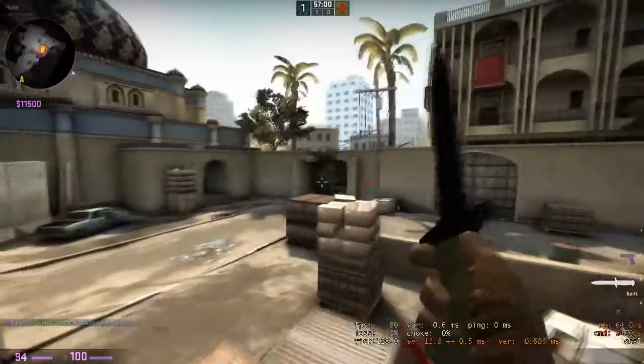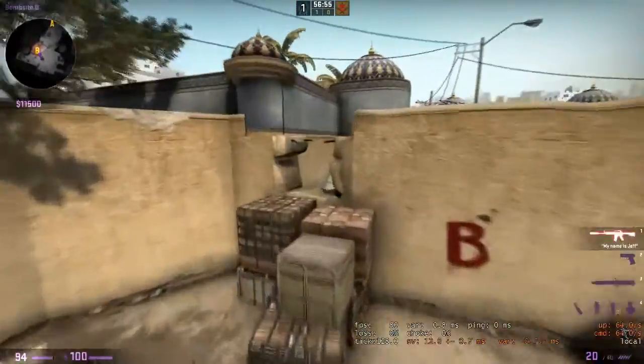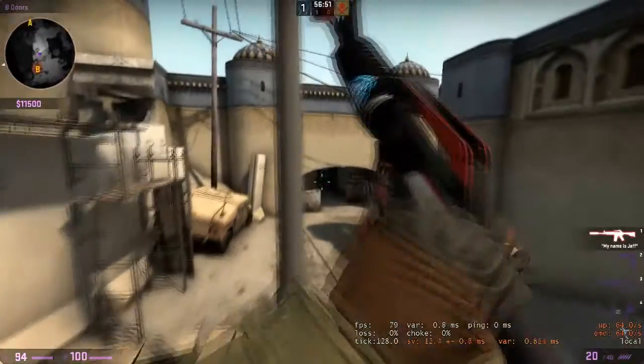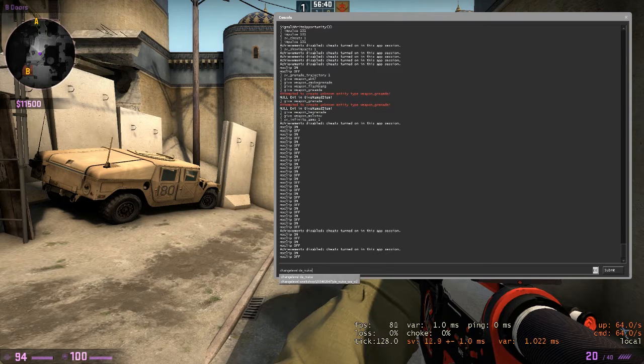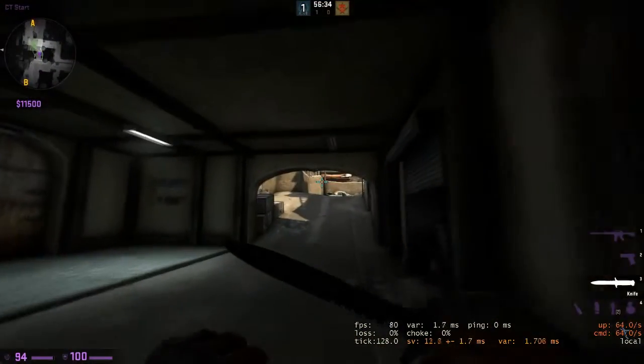These are the commands which are really needed for it. You can also change the map. You can go on changelevel and then — for example — de_nuke, or whatever map you want. And then it just changes the map when you click Enter.